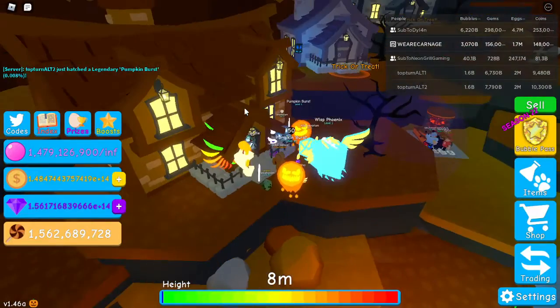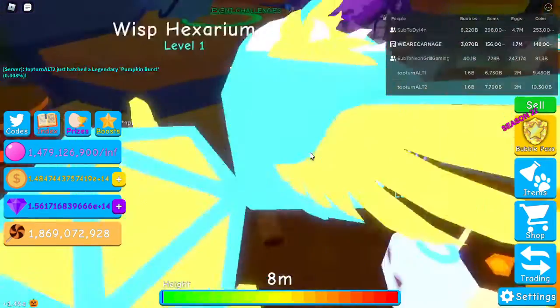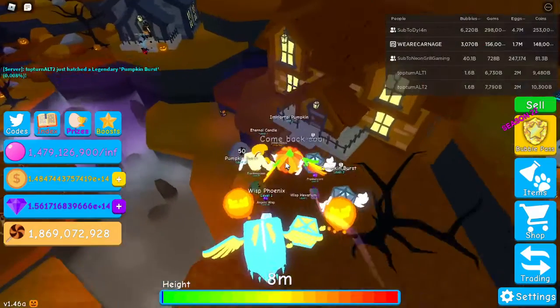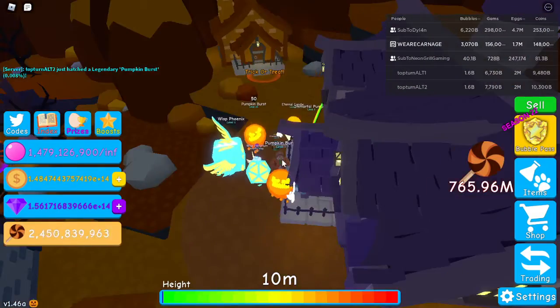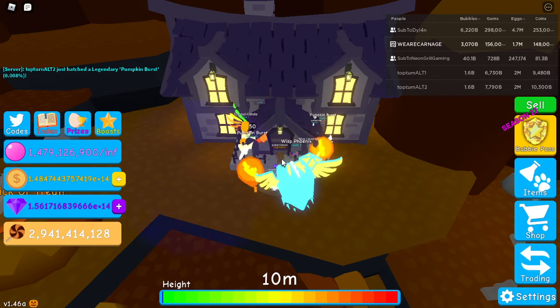The Immortal Pumpkin is still level one — I got it from the rewards. My team isn't maxed yet and I'm not maxing it yet. I've maxed out two pets so far. There are potions in the shop but I'm not going to buy those yet because they cost almost 10 billion candy. My worst pet on my team is a shiny Gulf Lord at 218,000.